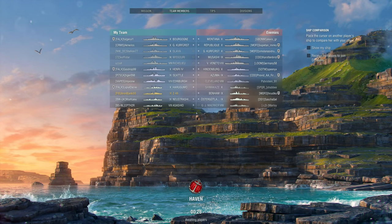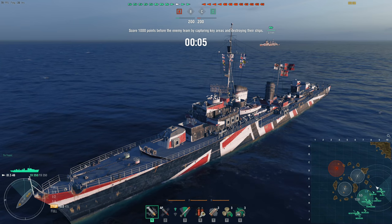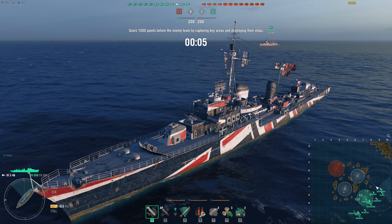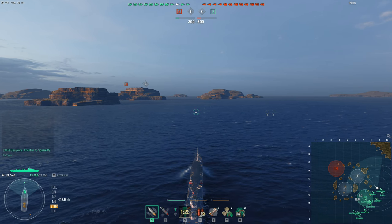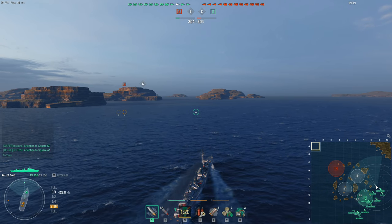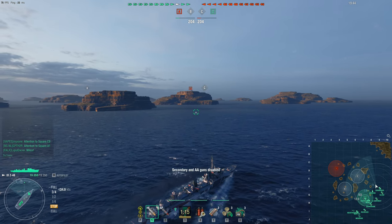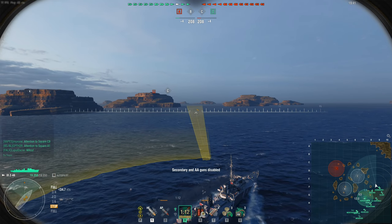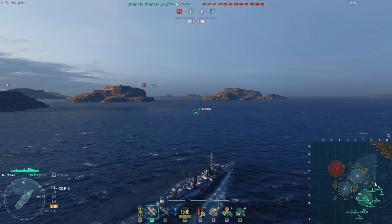Howdy folks and welcome back to World of Warships with Rear Admiral Jingles, where today on the Haven map in a domination battle tier 10 game we're going to be following the adventures of Aran Bjarke here in a ship we really don't see very often — the Z-46, the first tier 9 German destroyer. When it was first introduced, the Z-46 was a fairly well-rounded ship; the ship that leads to the Z-52 was at one point considered the best destroyer in the game, but that was a long time ago.